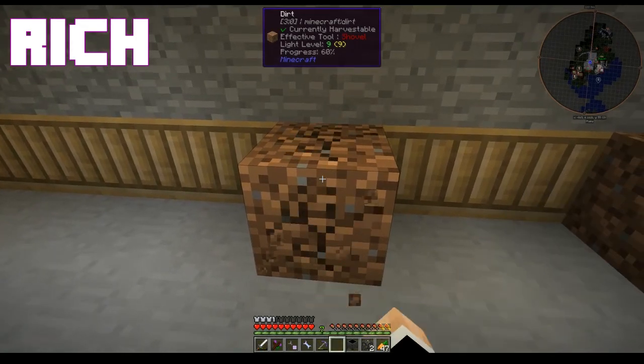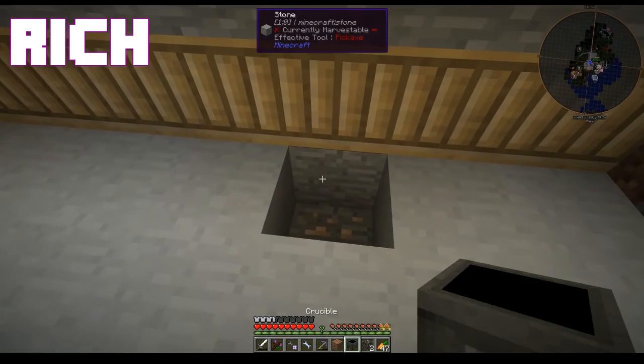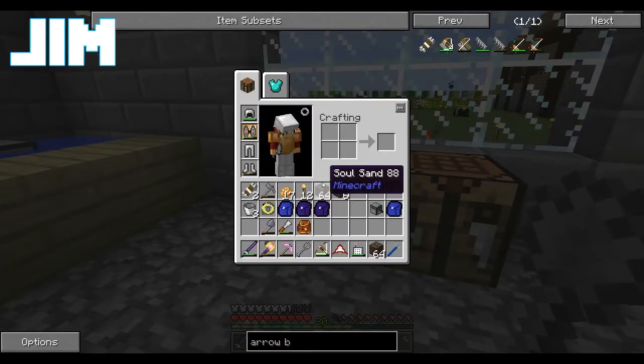What are you doing with the niter? I use the niter to fuel my crucible. Oh neat. Yeah, I don't know anything about wizard stuff. It's better that way — one of us isn't probably enough.